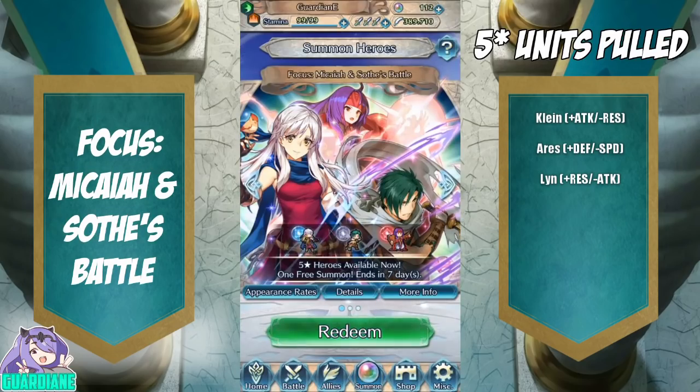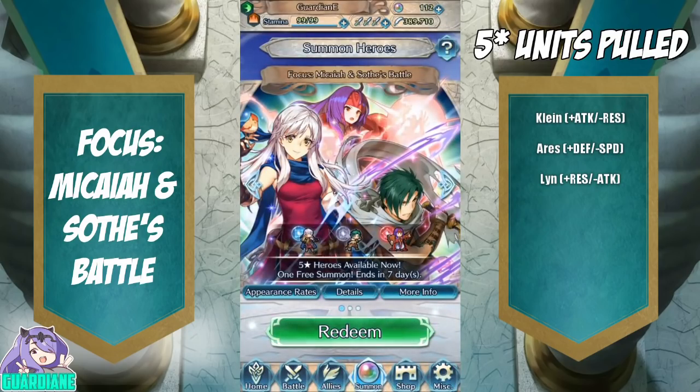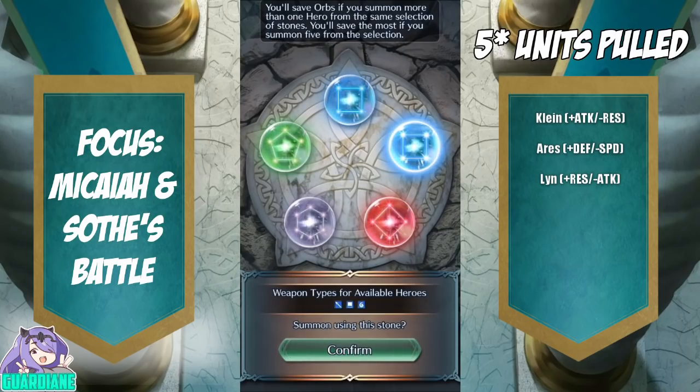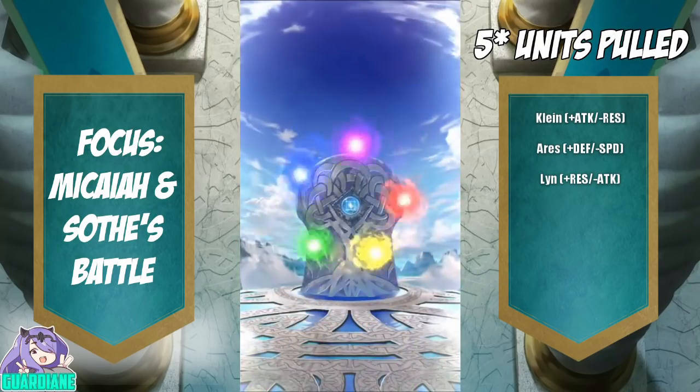Micaiah and Sothe's Bound Hero Battle Banner, and I don't have either Sanaki or Micaiah, so either of those would be a great get. We're going to make blue the priority if there is one, and if there are no blues then we'll just pull red. There are two blues — I think I might spend the four orbs for the other blue, but let's just see what we get here.